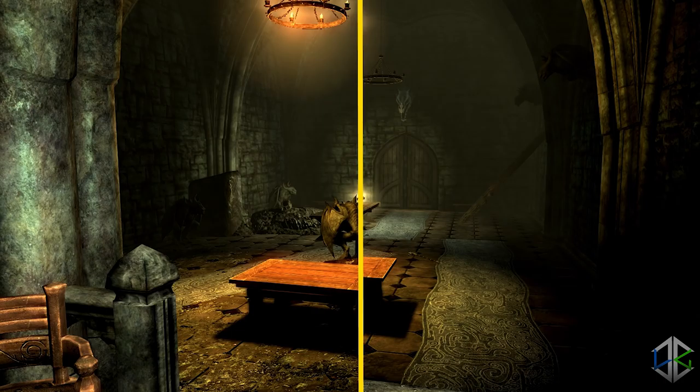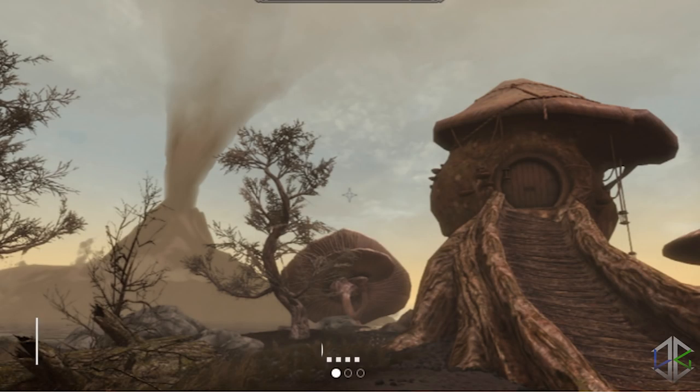As an added bonus, Serana will make full use of the entire cell in either location instead of just being narrowly restricted to the main hall areas. Valerica's study and the hallway outside that leads down to the secret fireplace passage will clean up when you go to the Soul Cairn to tell her Harkon is dead. So if you've ever been disappointed by how dirty and unfriendly the castle is, that is changed with this mod.